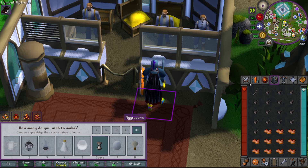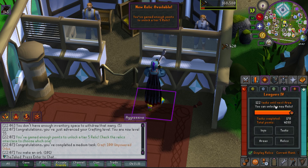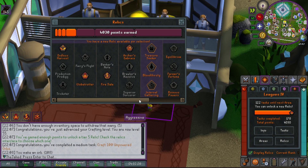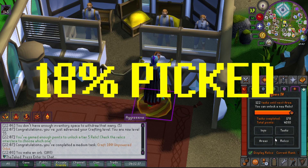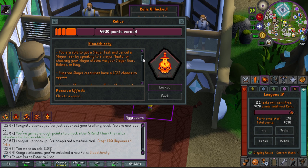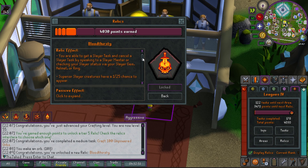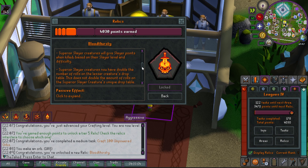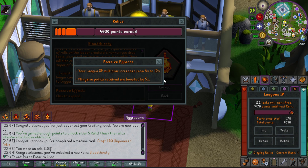Three unpowered orbs away from completing another task tier. Done — enough for tier 5! Time to unlock a new relic. Based on the latest information, the least popular relic at tier 5 is Bloodthirsty, so I'm locking that in. Basically it makes superior slayer monsters appear more often and improves them, gives extra slayer points from superior creatures, and of course my XP multiplier goes up.